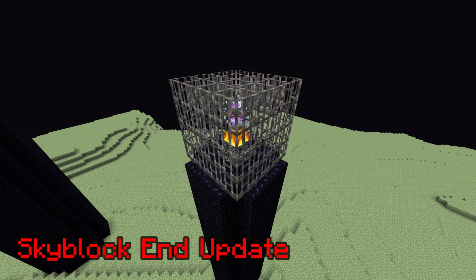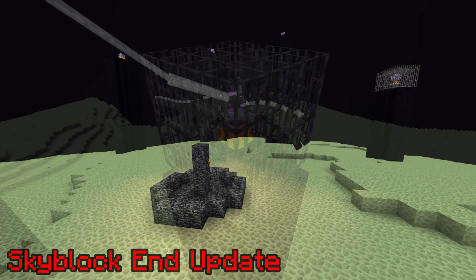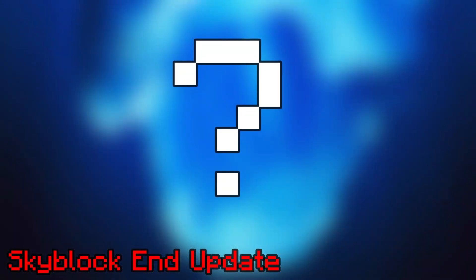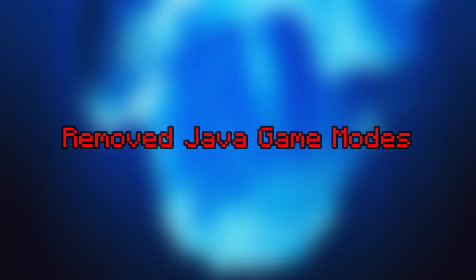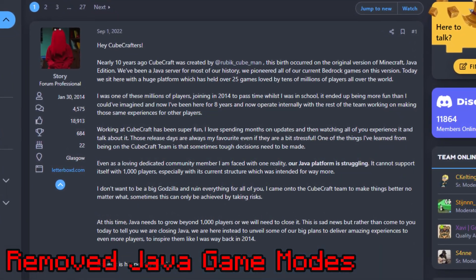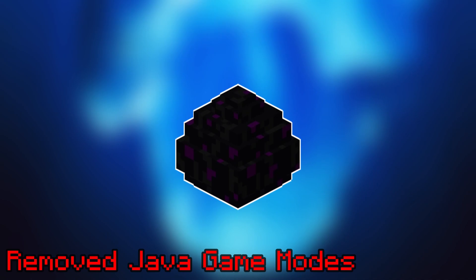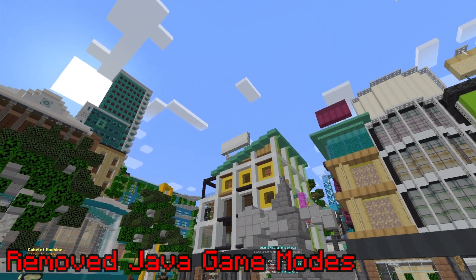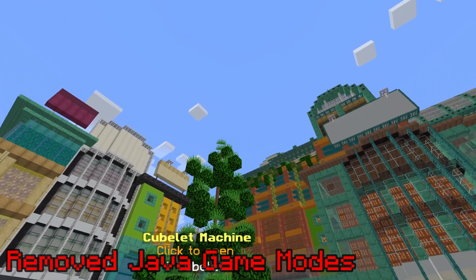Skyblock End Update. The Skyblock End Update was an update very many people looked forward to. However, it ended up being delayed. It would've added the end dimension to Skyblock, which would've been very popular with content creators. We don't know when it's coming out; all we know is that it didn't come to Java with the 1.19 update. Removed Java Game Modes. In September of 2022, a number of popular game modes were removed from CubeCraft Java due to a lack of players. Some notable game modes removed include Egg Wars Solos and a popular Java-only game called Tower Defense. Considering the alternative was a Java Edition shutdown, I think we should all be somewhat grateful.